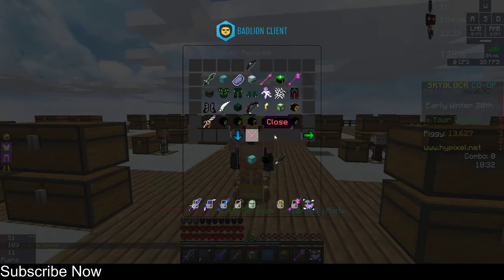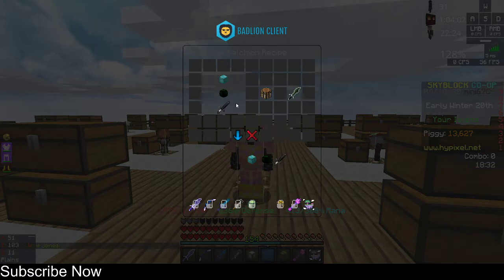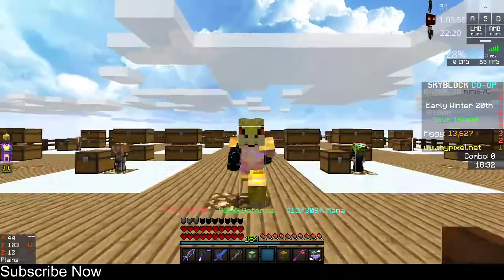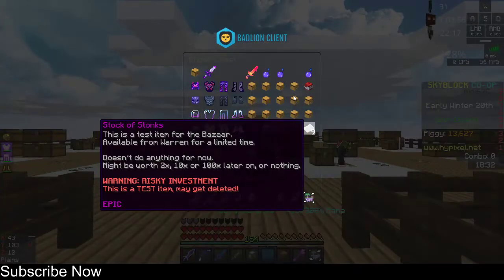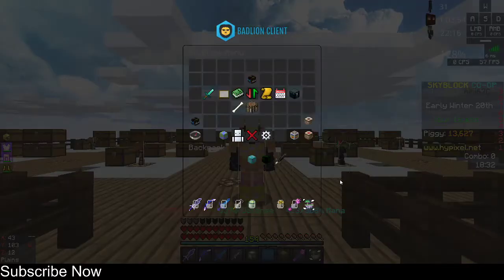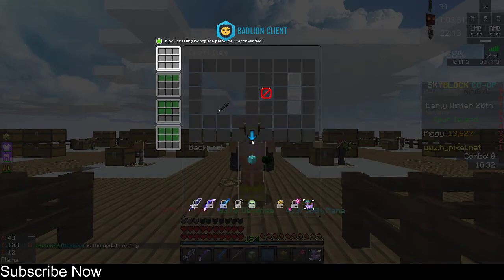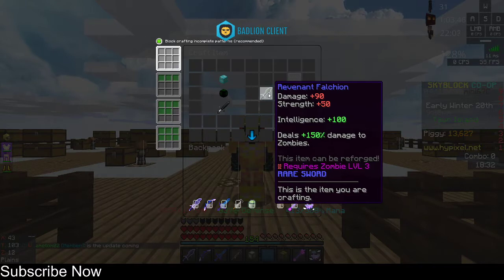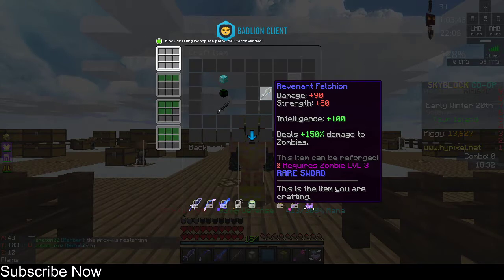Then you can see it right there on the side. Let me go to the crafting table — enter the sword, then the catalyst, and the crystallized heart. Time to take the thumbnail of course, thumbnails are more important obviously.